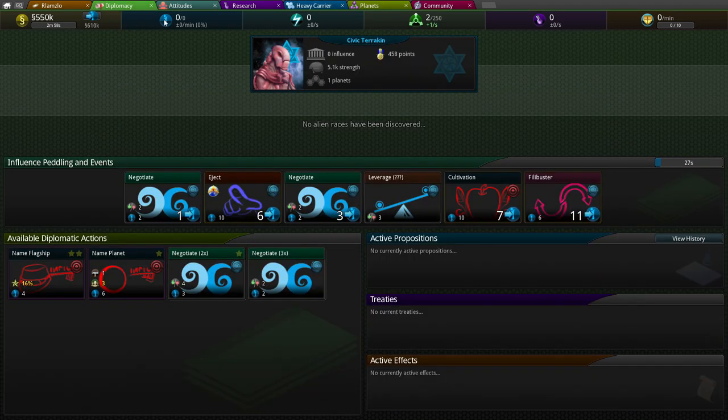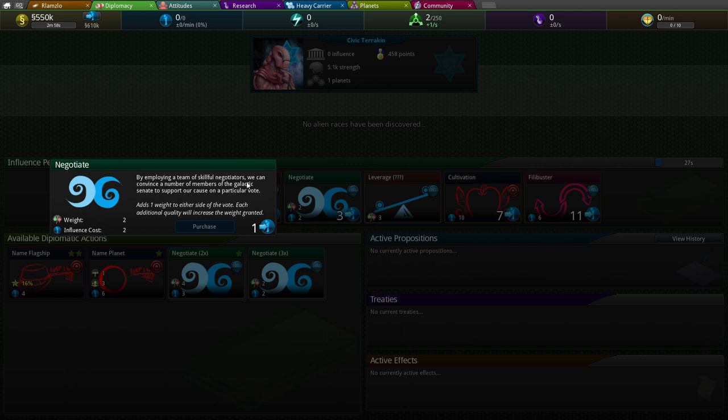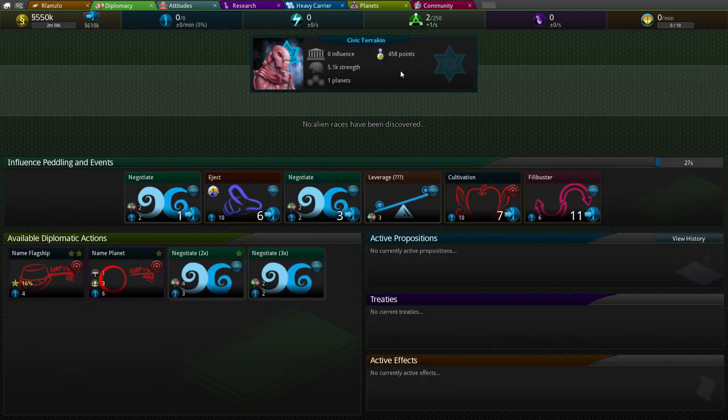Let's talk about diplomacy. Diplomacy uses your influence and there are cards. Over time this card disappears and a new card comes in — every 27 seconds it's going to start shifting out cards. These cards do things. 'Employing a team of skillful negotiators — you can convince members of the Galactic Council to support your cause.' There are votes that happen constantly. Here are all the proposals and treaties.